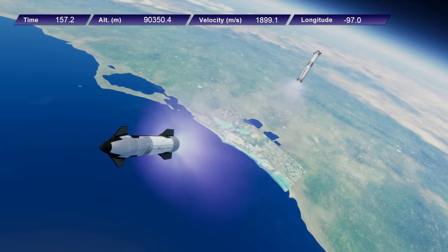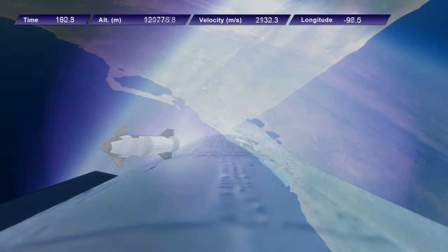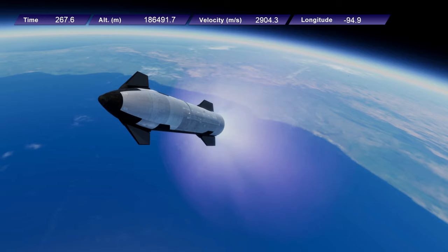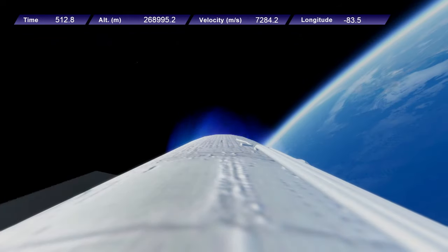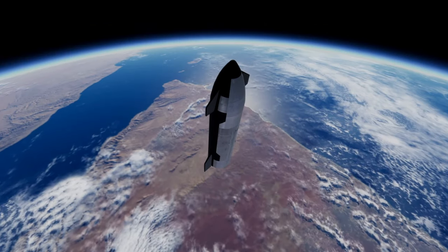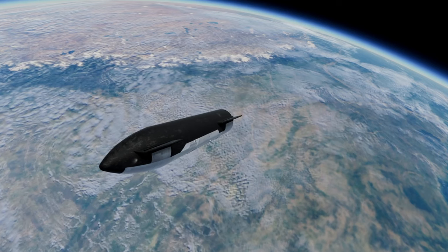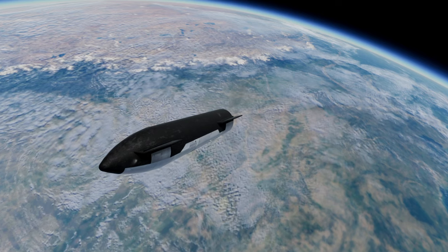So off goes Super Heavy. Somebody asked whether Super Heavy lands — the script is made to land, but right now it needs some fine-tuning. Even if we wanted to watch it land, we can't, because once it gets out of render range in Kerbal Space Program it basically gets destroyed. We would need to do the flight first, then do the flight again and follow Super Heavy back to capture that. We can't capture both things at the same time like they do in the real-life SpaceX broadcasts.